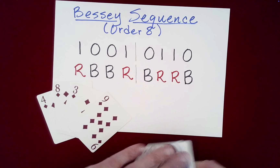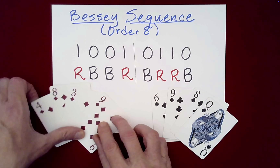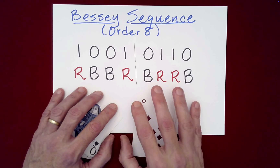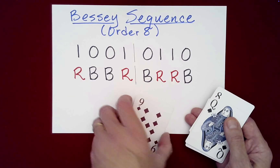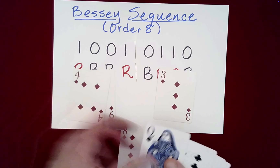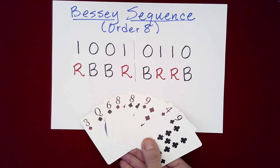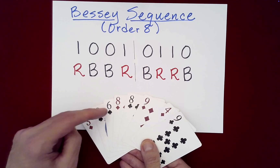The secret is that all the mixing we did was not harming the structure of this packet. You still have, to a great degree, complete knowledge of where things are relative to red and black. Let me show you face-up. We started with a block of red and a block of black. By dealing out into a triangle and then picking up the first pile first and stacking in opposite order, this is a clever way to convert the block of red and black cards to what is called a Bessie sequence of order eight: red, black, black, red, black, red, red, black.